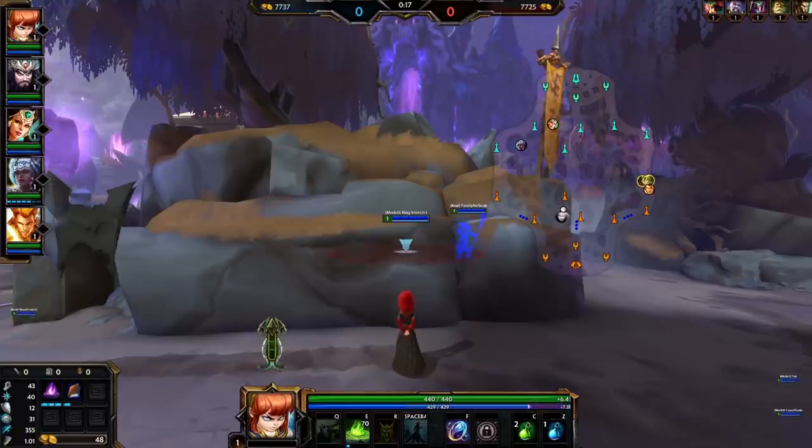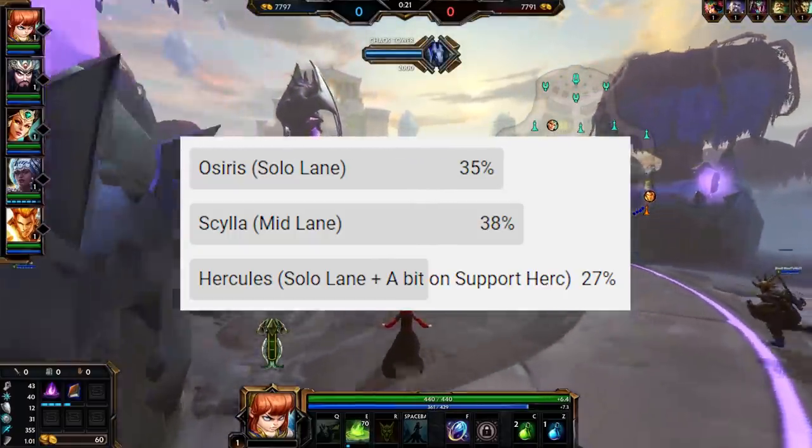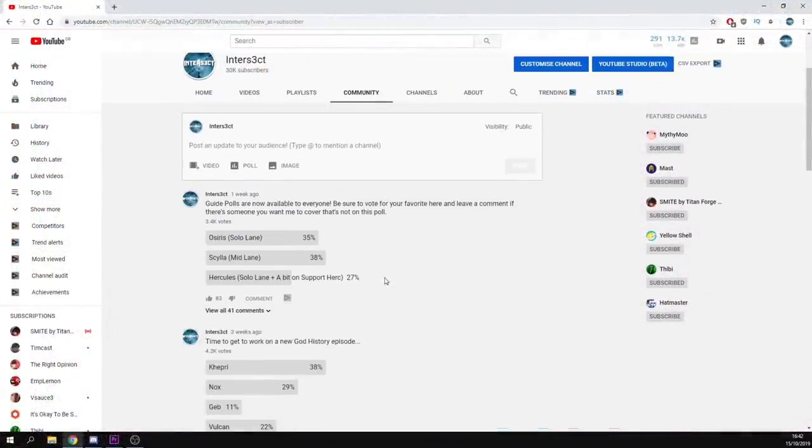Guide polls are now public, and the chosen favourite for the next guide, just barely beating out Osiris, was Scylla. If you're looking for a specific god guide, then check out the playlist on my channel, and if I haven't covered your favourite yet, then go suggest it on the community polls over on the channel page.